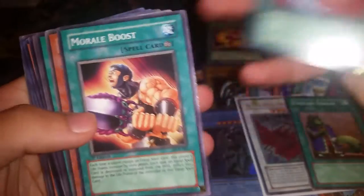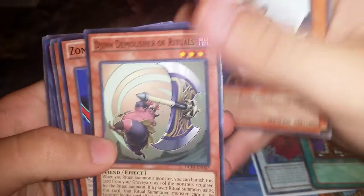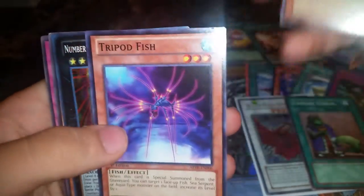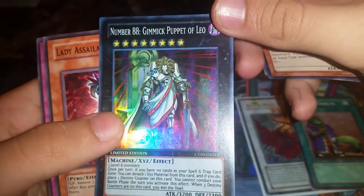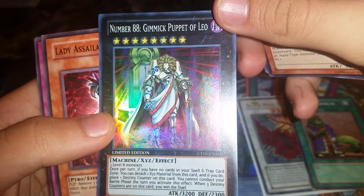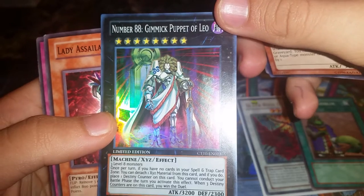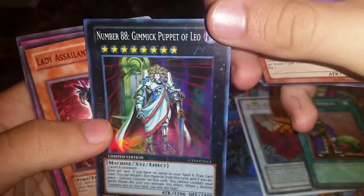Nature of the Forest, Cyclone Blade, Morale Boost, Reptilian Naga, Dark Energy, Sonic Bird, Jinn the Demolisher of Rituals, Sabraga the Dark Genetic Woman, Tripod Fish — and Number 88: Gimmick Puppet of Leo! Three lovely mods: if you have no cards in your spell and trap zone you can detach one material from this card and place one destiny counter on it. When three destiny counters are on this card, you win the duel.